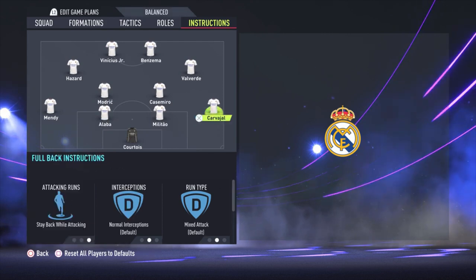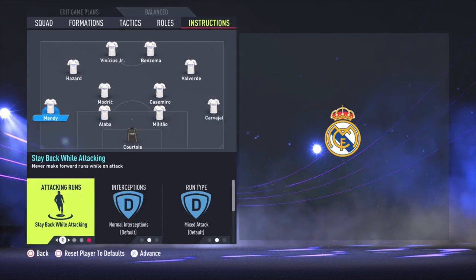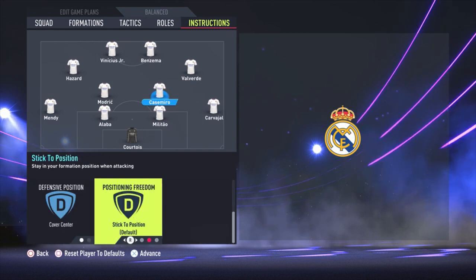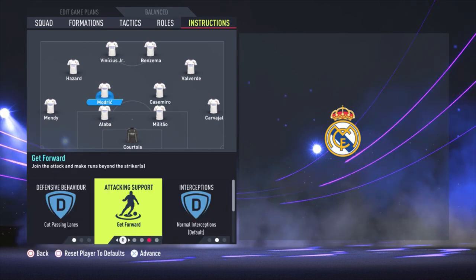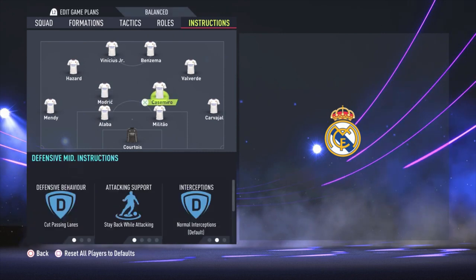For the instructions: Carvajal — stay back while attacking. Militao and Alaba are just default. Mendy — stay back while attacking. Casemiro plays as the most defensive midfielder with good passing lanes, stay back while attacking, and cover center. Modric plays as the most attacking one — good passing lanes, get forward, free roam, and cover center.